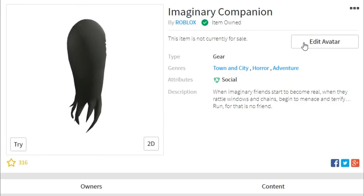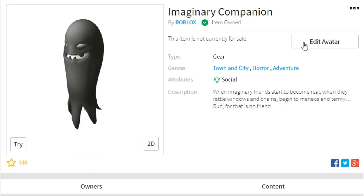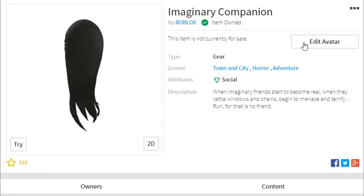Welcome back to G-Ready Family Gaming. I want to show you how to get the imaginary companion in Roblox as part of the 2018 Halloween event in the game Escape Room. This one's a little bit tricky, so make sure you pay attention to all the details. I'll show you how to get through this escape room and how to get this item.